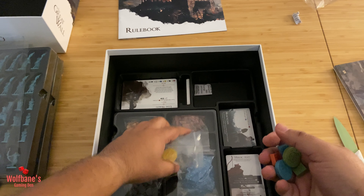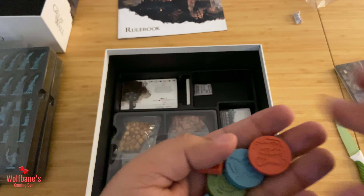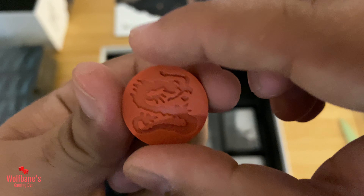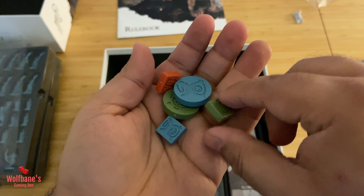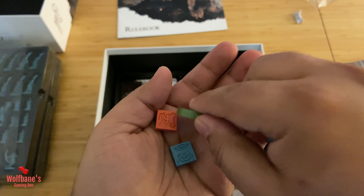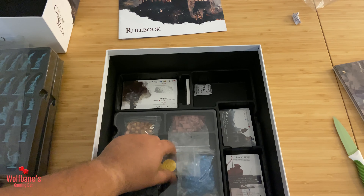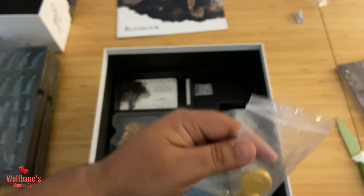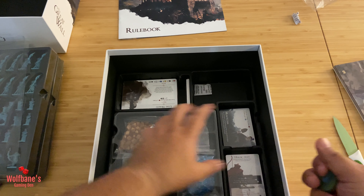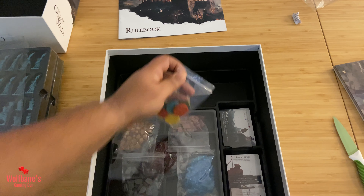These are plastic pieces that I assume correspond to individual player colors. This I assume is a dragon, and the others are different for different players — so you get the monkey, a turtle, and a snake for the last one. You get two pieces in each of those colors.